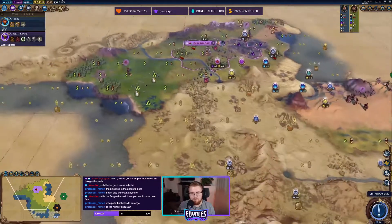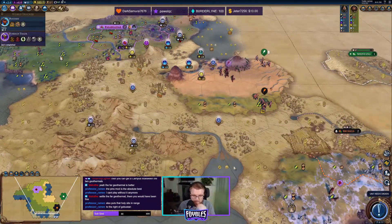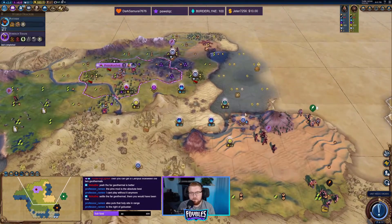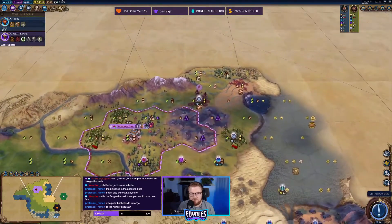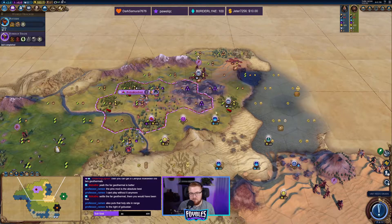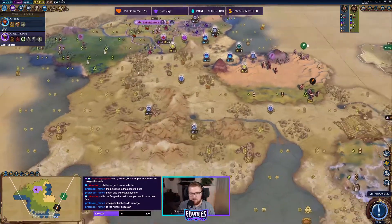I think I'm going to push this way a bit more because we've got these mountains blocking us — I need to settle towards China. This city's holy site will be there, and then I can get another city up here for this holy site. The only thing we're sacrificing here is potentially putting preserves around this to increase the yields, but that's not as important as getting nice holy sites down. Also, it removes the opportunity to build a national park around it, but I think we can live with that.